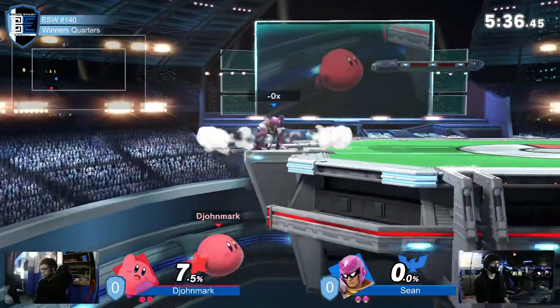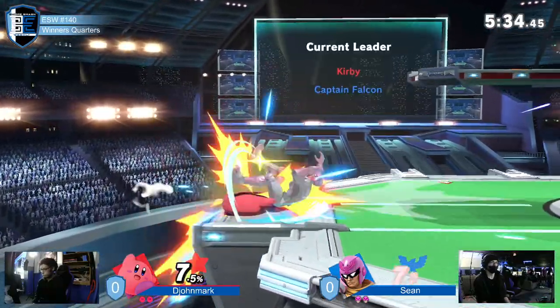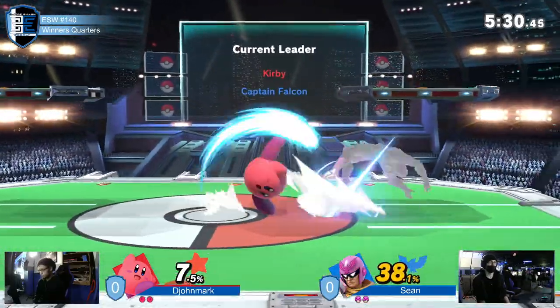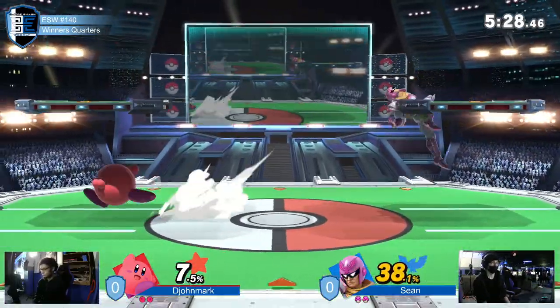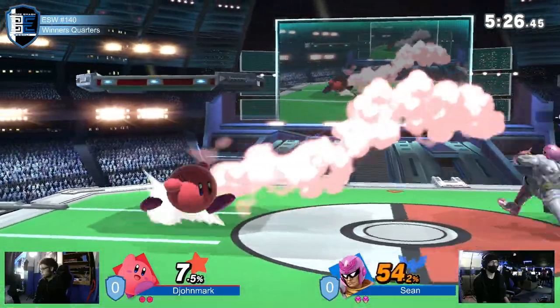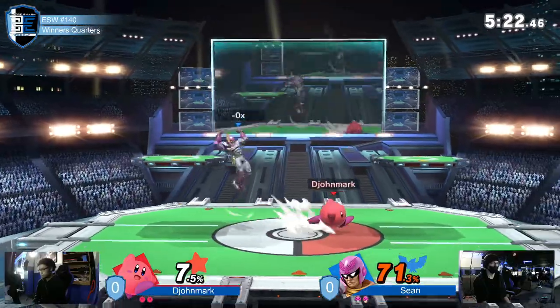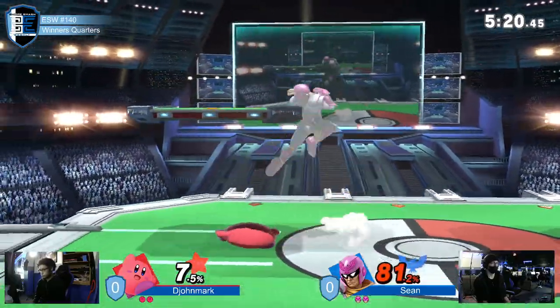Great reactions from Sean — seeing that blade beam coming, whatever it's called, the blade from Final Cutter — able to air dodge that on reaction. And there it is again, the down tilt. When you see a Falcon charging at you, it's such a fantastic option. Just flick down on the C-Stick and it shuts him out.